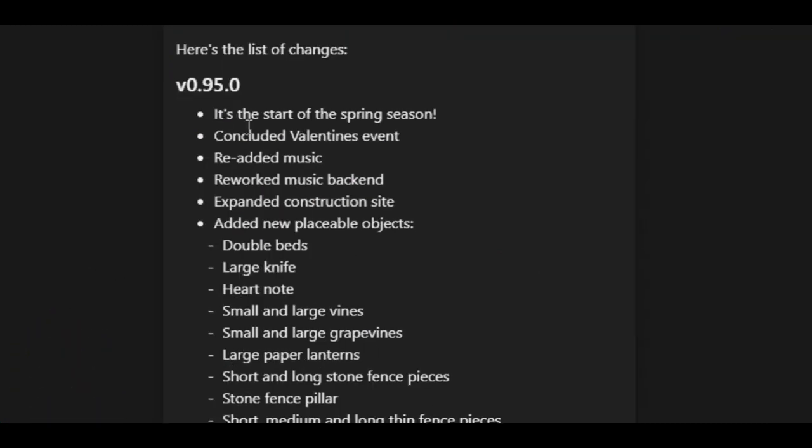It's the start of the Spring Season, so the map is going to look totally different — completely redecorated, Spring instead of Winter. They concluded the Valentine's Day event, so you won't be able to find those Valentine's related items on the map. You can still access them from the build menu and still place them on your island, so they're not gone forever and may come back next Valentine's.